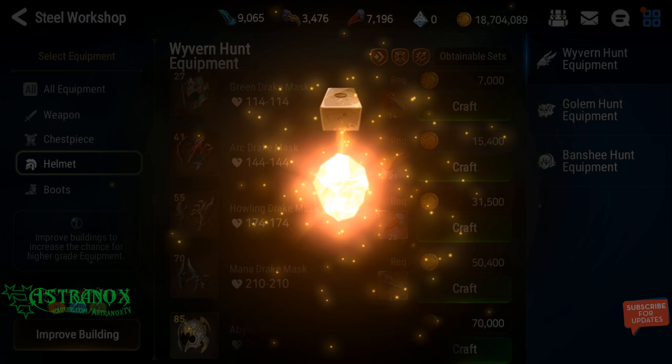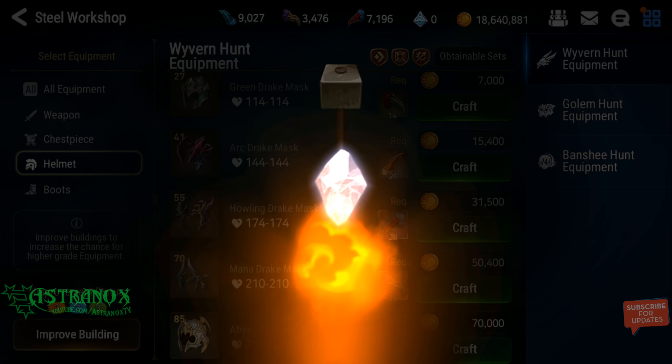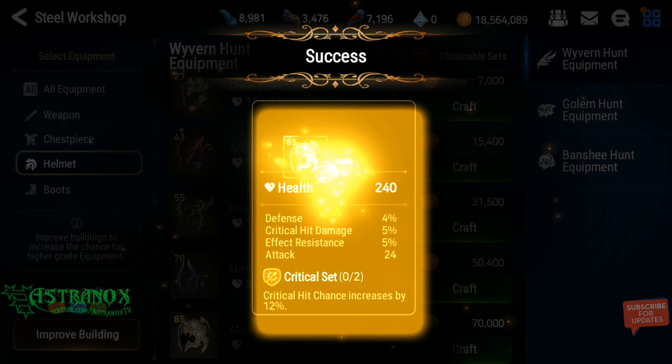Effect resistance and a flat stat — not good. Let's say this was a speed set and it rolled 3 or 4 speed. As long as the second substat was something usable — crit chance, crit damage, attack percentage, effectiveness, health percentage, defense percentage — I would have kept it. I only need to bring it to plus 3 to see if it rolled into speed at a high roll. If so, I'm going to plus 6 with it. If not, I can quickly dismiss the item.